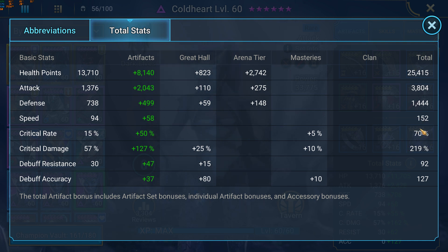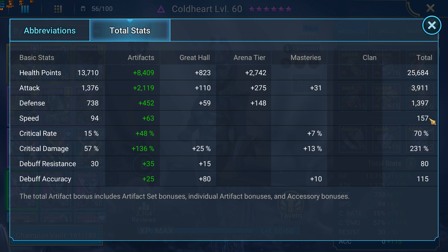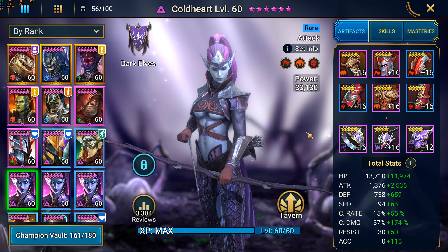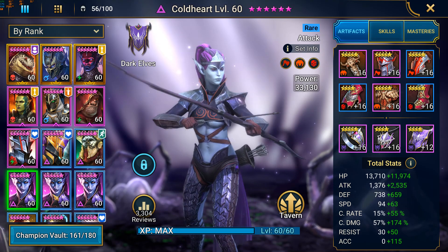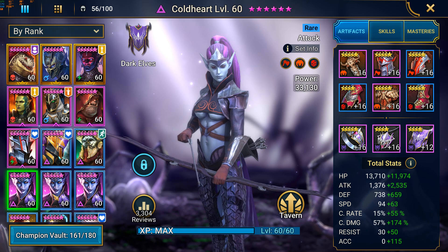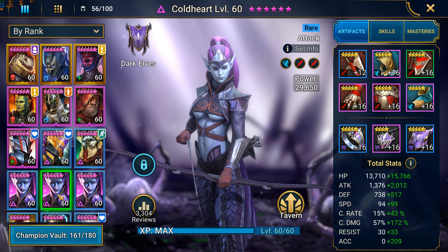The perfect setup for crit rate would be 70%, and even higher attack is better because that helps in killing the Spiderlings. The speed on this one is 152 — just enough to beat the Spiderlings — and the other one has just a little bit more at 157. So you can see it's a very tight build. It's all about the stats, the right amount of speed, and the right order of your champions. It could be better if I improved the stats, but I just don't have the gear for that right now.